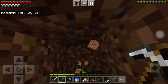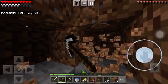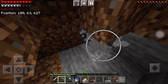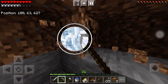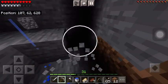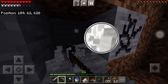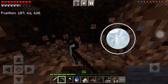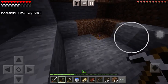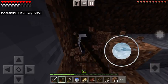We need iron for pistons. How many sticky pistons do we need? Only four, right? Yeah, only four. Because I had built one of these things before. Two, three and four. Now we're gonna turn all of these into sticky pistons — only sticky pistons. Okay, I have all the things needed.